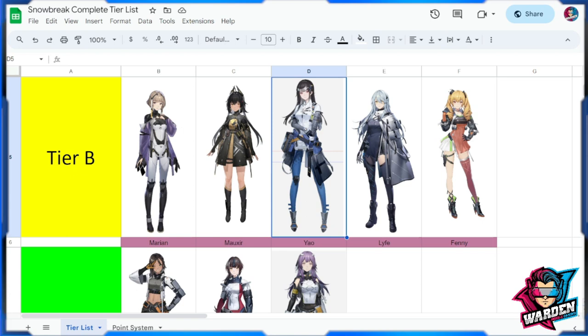Next up is Yao — a fantastic healer who can bring back the HP of your main operative from 50% to full with just one single use, provided that the operative doesn't get hit anymore and that you've built Yao to scale off her attack. As a sniper though, she has very low DPS.